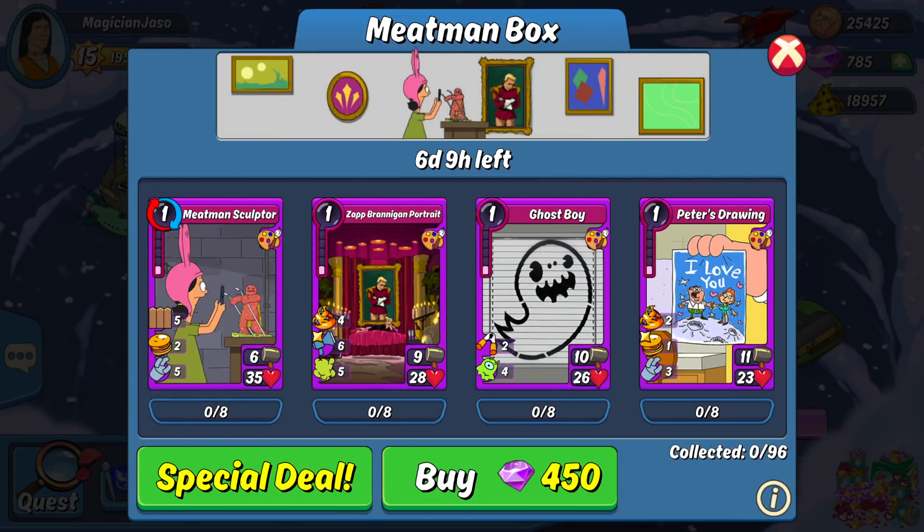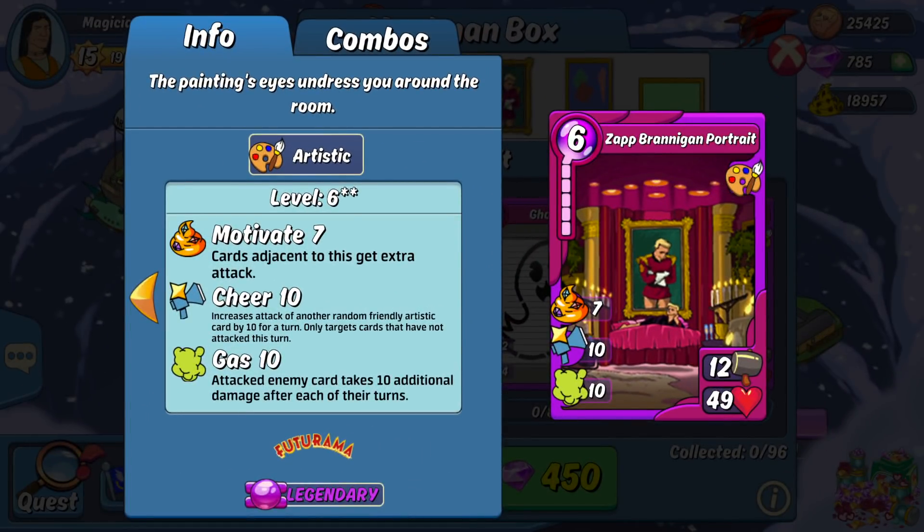Now let's take a look at the items. First up is the new Zap Branigan portrait card. This is a pretty awesome item. Its stats are fairly well balanced and its HP isn't too low to run defensively if you need some art items to balance out your deck. The 7 motivate can go to any card, which is great, and the 10 cheer is also really nice, though keep in mind the cheer can only go to fellow art cards. The 10 gas is a nice touch too, but keep in mind you probably won't get too much use out of it during the current round of the art BGE, as the bonus up for the bodyguard will block a good chunk of it.